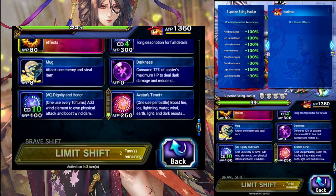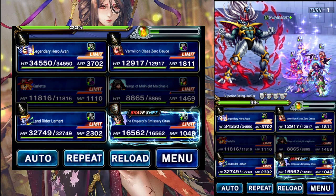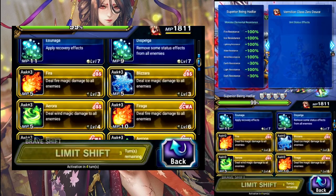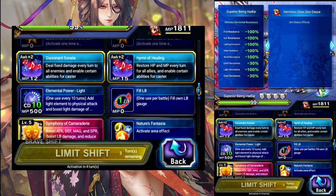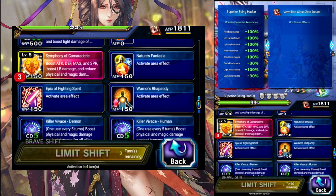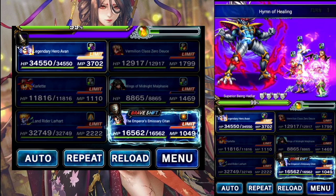Karlet, we're going to Avatars for the Resist buff. For Lahart, we're going to do his Self-Only Mirage. For Deuce, we'll Quad Cast — so we'll do Sonata, Healing, Symphony. And then Warriors just for some extra stat buffs until we want to swap that out.